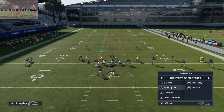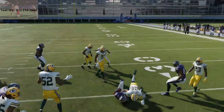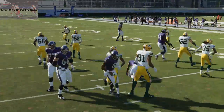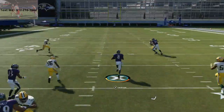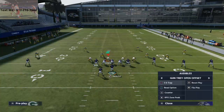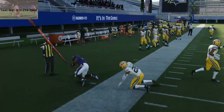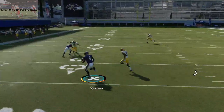The next play is the Read Option — this is more of an inside run scheme. You really want to run this when you want to test their read defense. What's going to happen is oftentimes they'll crash down, and if you've got a good mobile quarterback like Lamar Jackson, they just can't do that. The Tray Open formation is really good for Read Option because it isolates that read defender. One double juke and you're out and able to rock and roll. You just get such good blocking out of this specific formation.